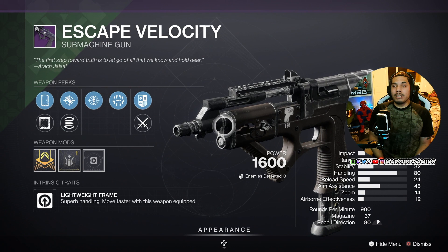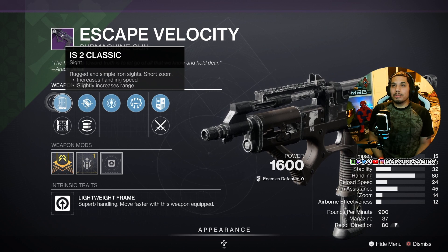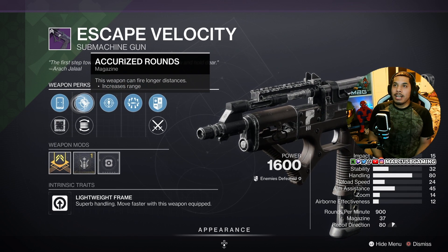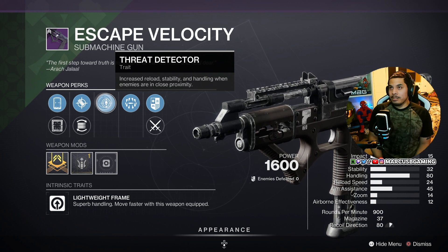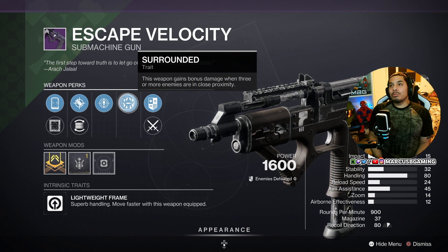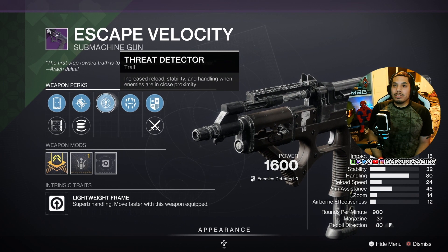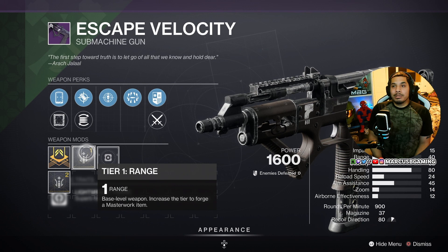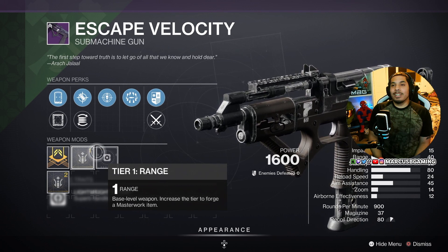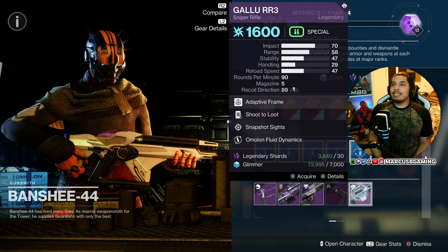I would like to show you Escape Velocity specifically for PvE. This is a kinetic SMG. It comes with IS2 Classic or Model 6 Loop, Accurize Rounds or Flare Magwell, then Threat Detector — more reload, stability, and handling when enemies are close — and Surrounded, where when three enemies are close you get more damage. So if you're close to a bunch of enemies you're getting a stat boost in almost every category, which is very nice. You get a range masterwork — very solid for PvE.